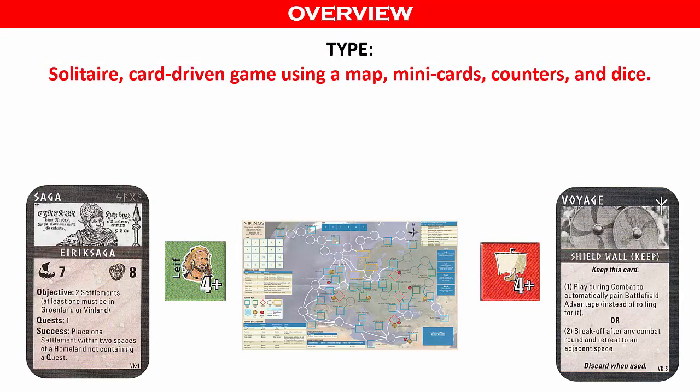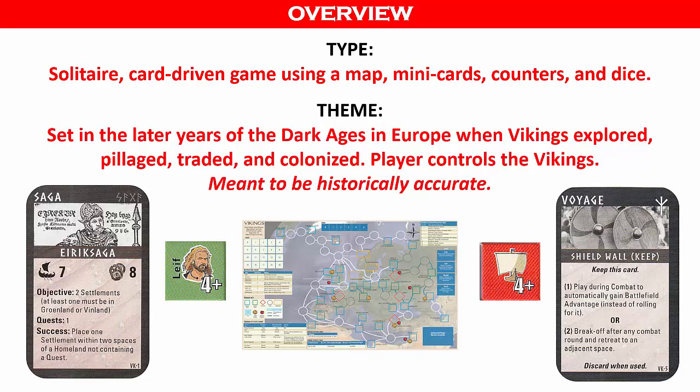Vikings is a solitaire, card-driven game using a map, minicards, counters, and dice. Thematically, it's set in the later years of the Dark Ages in Europe when Vikings explored, pillaged, traded, and colonized. The player controls the Vikings. This is meant to be a historically accurate game.